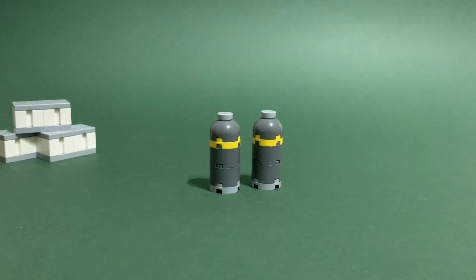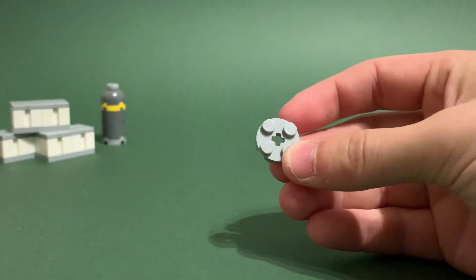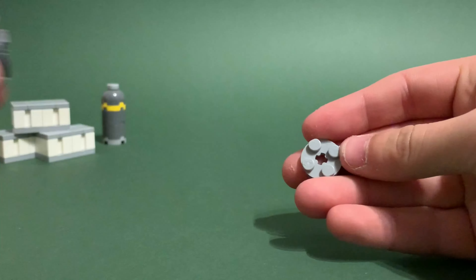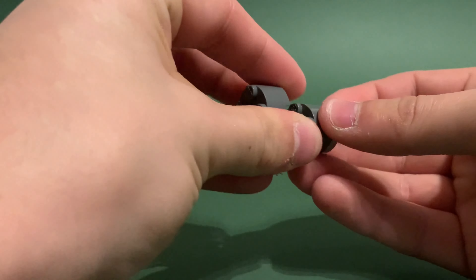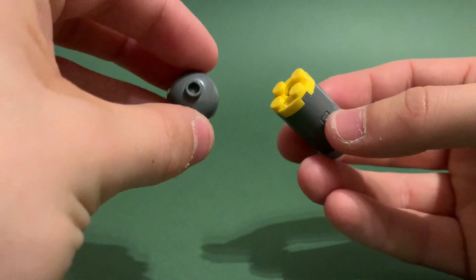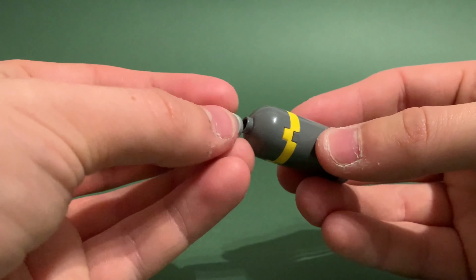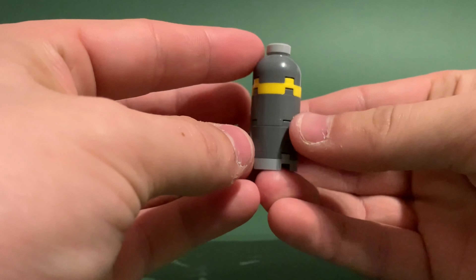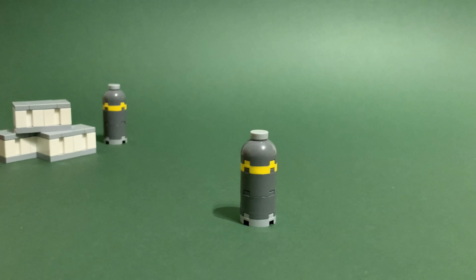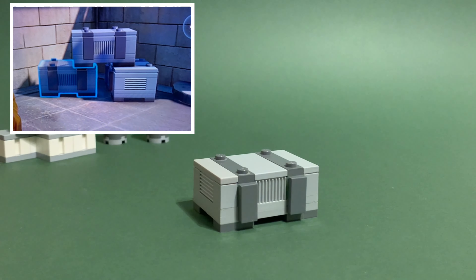Next we are going to be making these two canisters, and again they are relatively easy. These are the six pieces you're going to need. Firstly grab your light blueish gray two by two round plate, then place two round two by two dark blueish gray bricks on like so, then your yellow plate domed two by two brick, and then a one by one tile in light blueish gray on there. And there you have your canister.